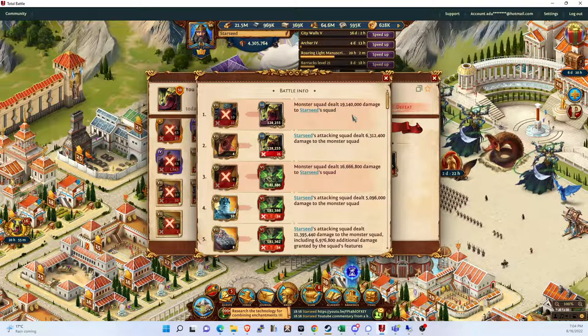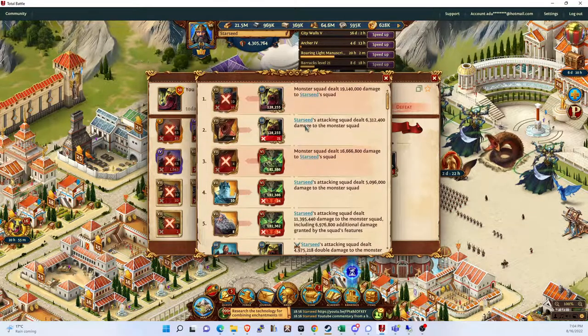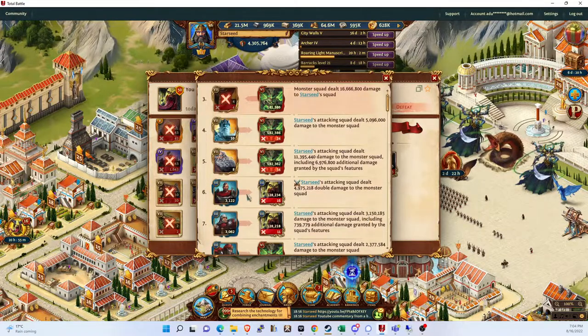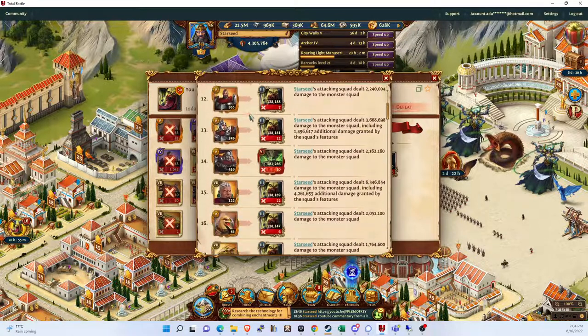If you look at the health here, the biggest stack was 19 million health and then 16.7. But because there's only two Doomsday mobs, it means that after that, all of my remaining units all get a free attack on Doomsday where there's no retaliation directly. So that's good news obviously, because it's a bunch of free attacks.